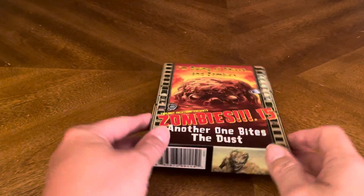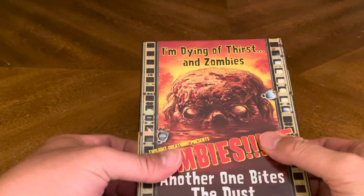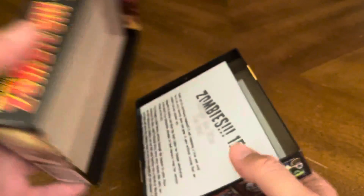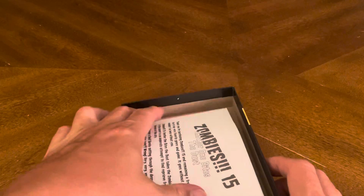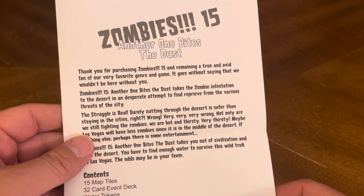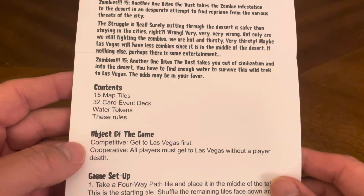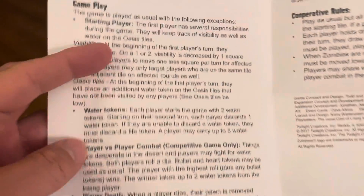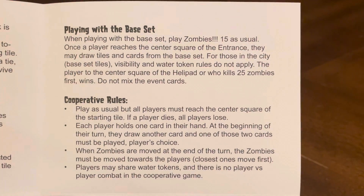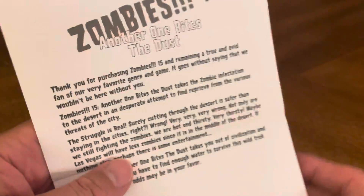So, let's crack this bad boy open and see what's on the inside. Of course, again, we have the four-page rulebook: Another One Bites the Dust — contents, objects of the game, game setup, gameplay, winning the game, playing with the base set, and cooperative rules. Nothing on the back, so it's actually only three pages of information.